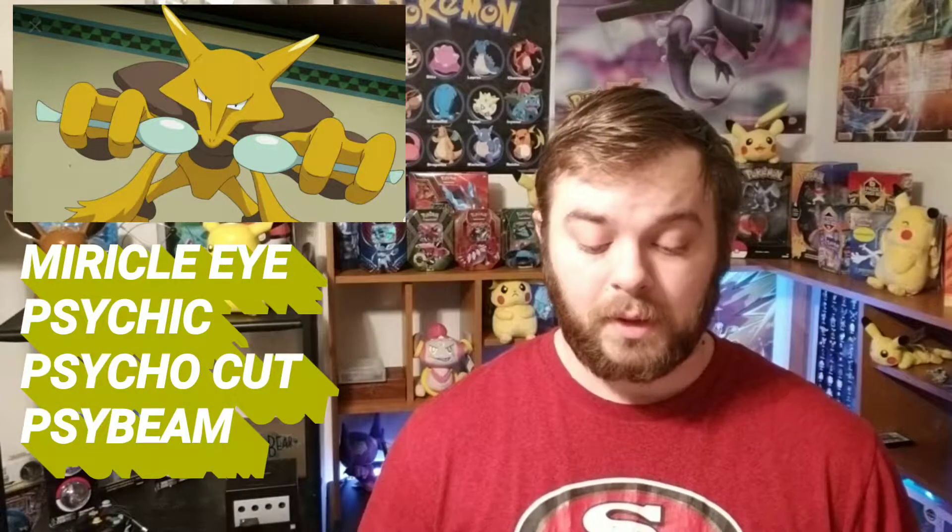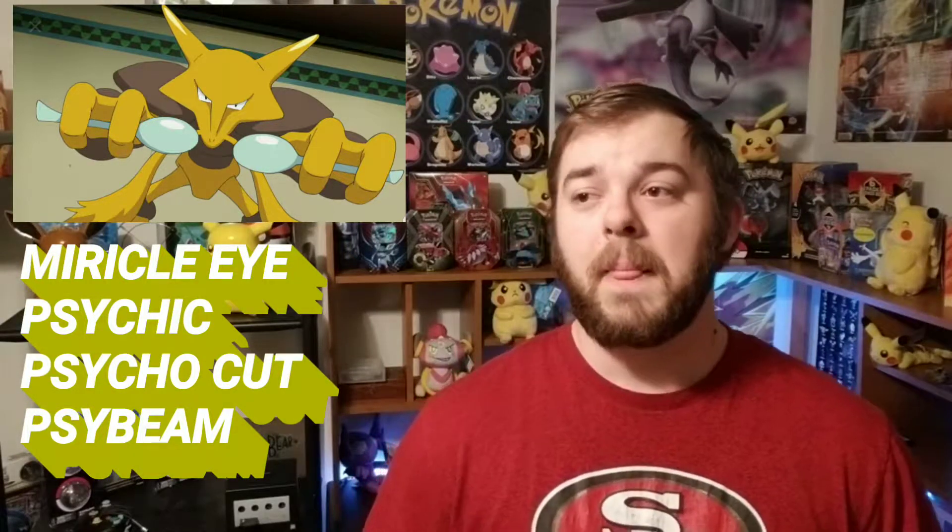The fifth one is Alakazam. I did some trading — I got an Onix from a Wonder Trade and evolved it into a Steelix, but Steelix got cut because I already had Aggron planned out. Alakazam had Miracle Eye, Psychic, Psycho Cut, and Psybeam. I know all of these are Psychic-type moves — I don't know what led me to keep all Psychic-type moves on him, but it just played out that way. He did have a Mega Stone.